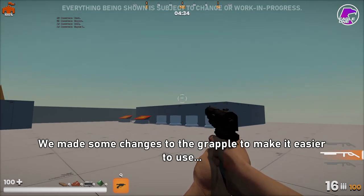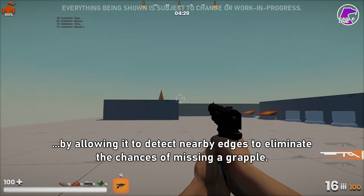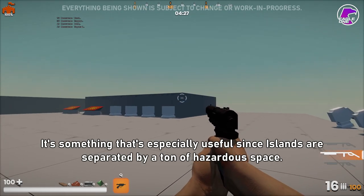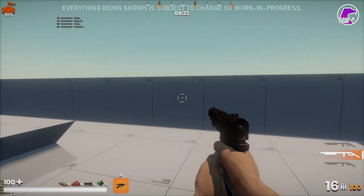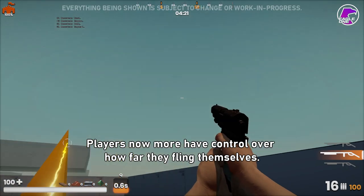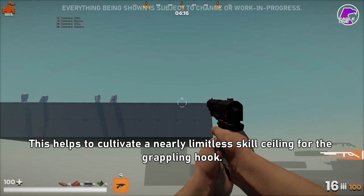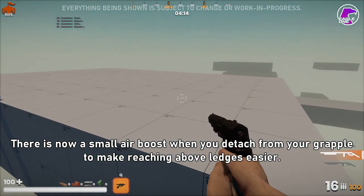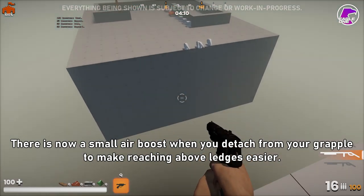We made some changes to the grapple to make it easier to use by allowing it to detect nearby edges, which eliminates the chances of missing a grapple — something that's especially useful since islands are separated by a ton of hazardous space. Players now have more control over how far they fling themselves. This helps to cultivate a nearly limitless skill ceiling for the grappling hook. There is now a small air boost when you detach from your grapple in order to make reaching above ledges a lot easier.